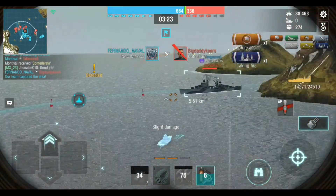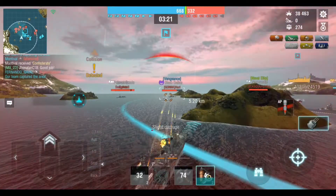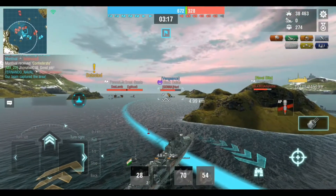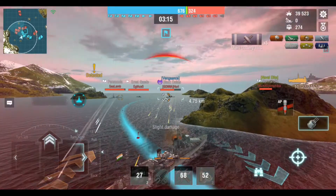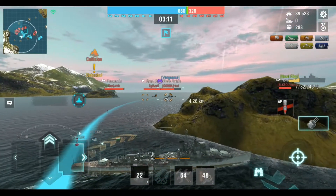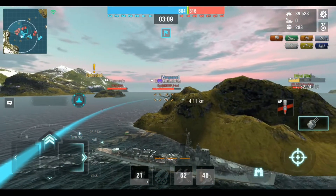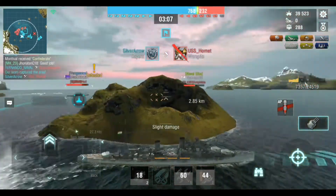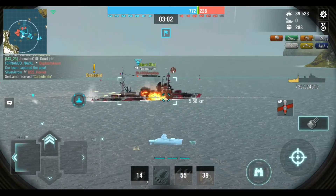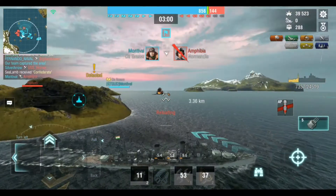We're going to put our nose in towards the cap defenders. There's a black Dallas there — we'll give him some shots and then see if we can sneak behind this island. Getting pretty badly hit. There are no torpedoes to chase him off, but we managed to get behind the island, protect ourselves, and help hold the cap.